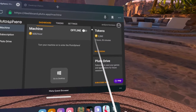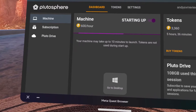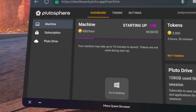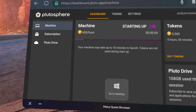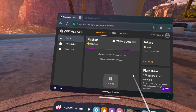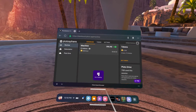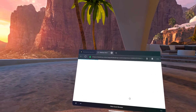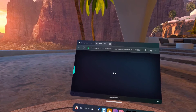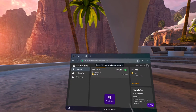Once you have the tokens in your account, you can turn on the virtual computer. Each time you start it after not using it for a while, it can take about 10 minutes to turn on, but you won't be charged during that time. If more than 10 minutes goes by and it's still not on, toggle the switch off and back on, and it should be up and running within about 30 seconds.